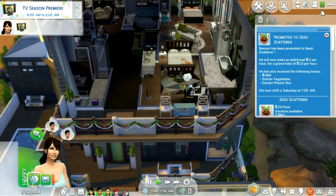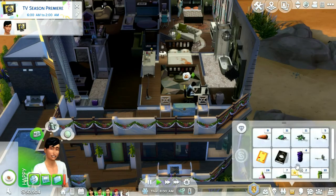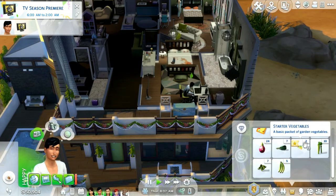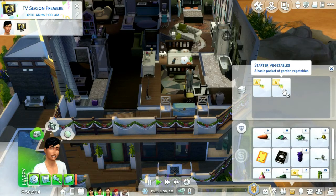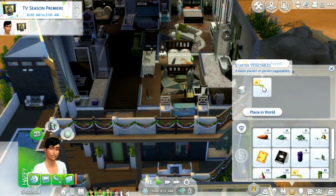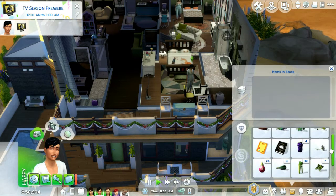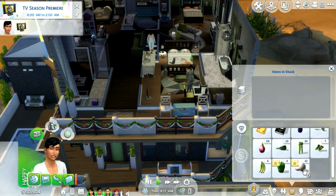So he's received starter veggies and a planter box. I'm guessing that starter veggies are in his inventory. Oh, he's got two packets. Let's open them. The peppers are new — we didn't have peppers before.